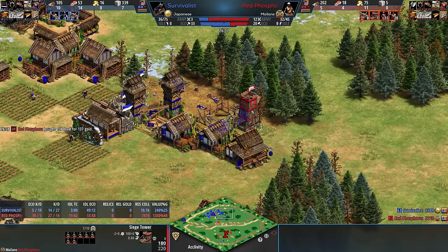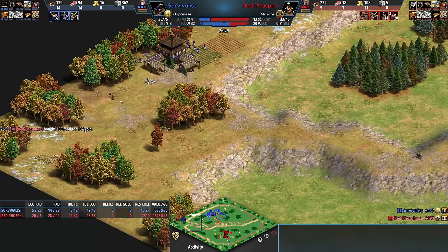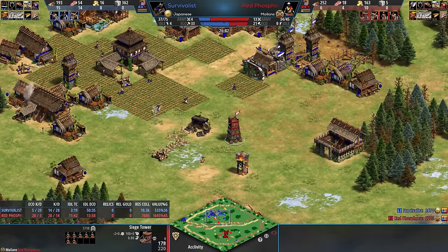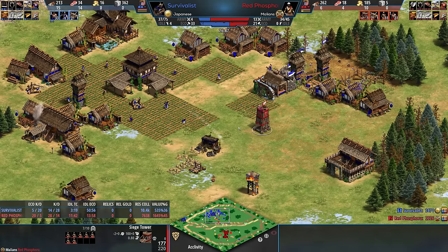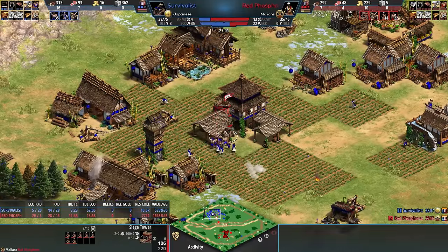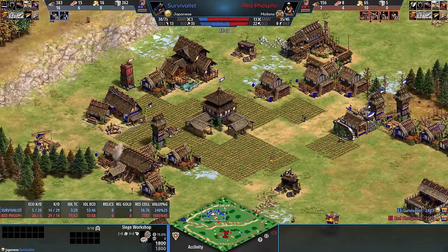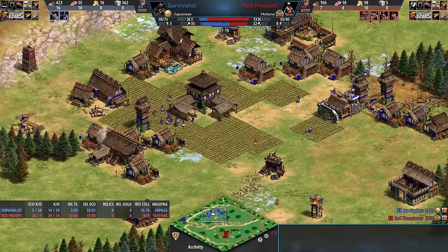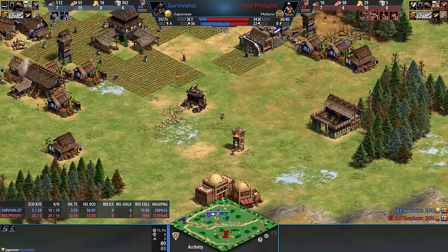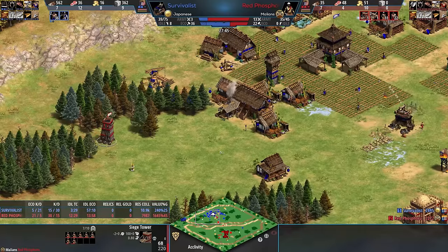Now 20 villagers against 33. Survivalist needs to survive and is going to make siege — which against the RAM is a really good move, but against the Siege Tower a little bit more complicated. Look at the pierce armor: it's 100 pierce armor, so you're doing one damage a hit with anything against the Siege Tower. Units hop out, units attack. I want you to pay attention to the positioning of the tower, because the tower positioning is really critical when it comes to tanking for the Gebeto. When you eject them out of the tower, they come out in a circle around it. Siege Tower goes right through — how are you supposed to hit that?